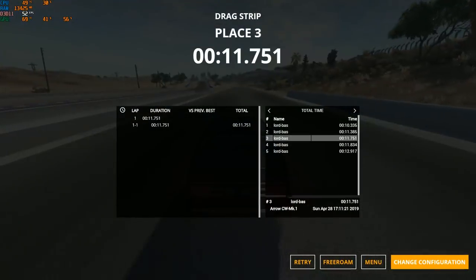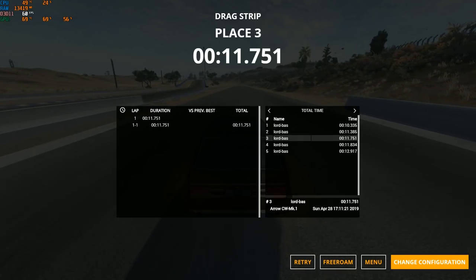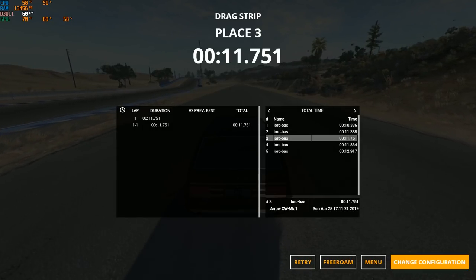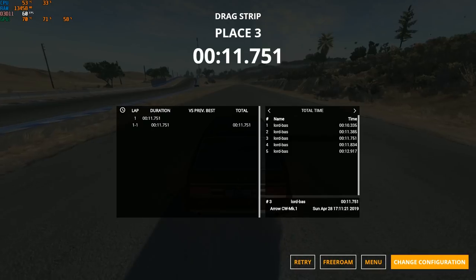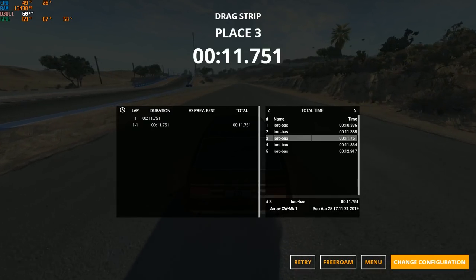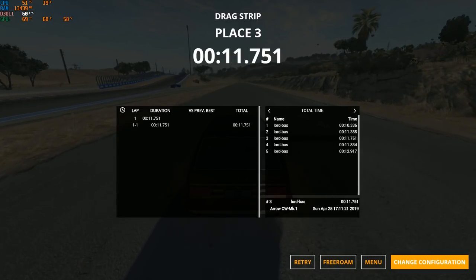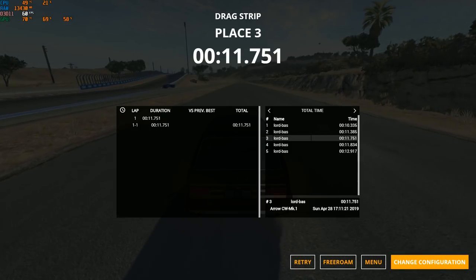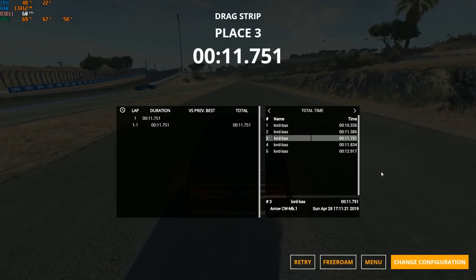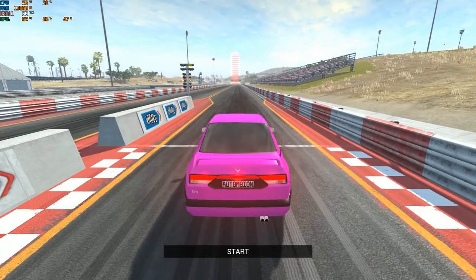11.7 seconds. Not bad, but I was expecting this to be faster — it's a hatchback, supposed to be light, with 710 horsepower. Maybe it could go faster with a perfect launch, but I'm only doing a single run per car. So 11.7 — not bad at all.